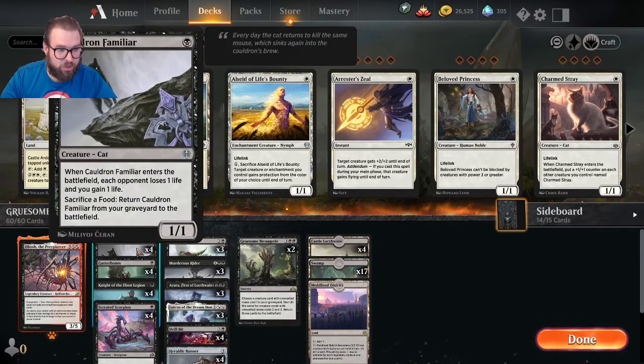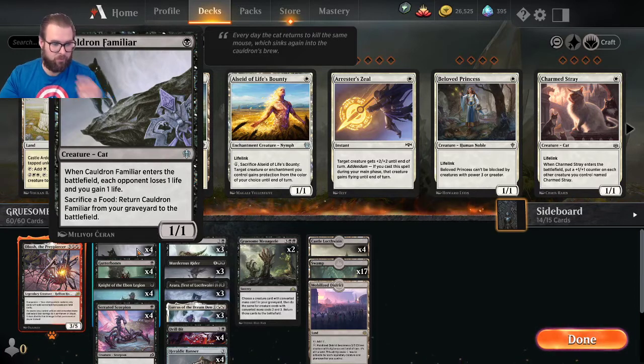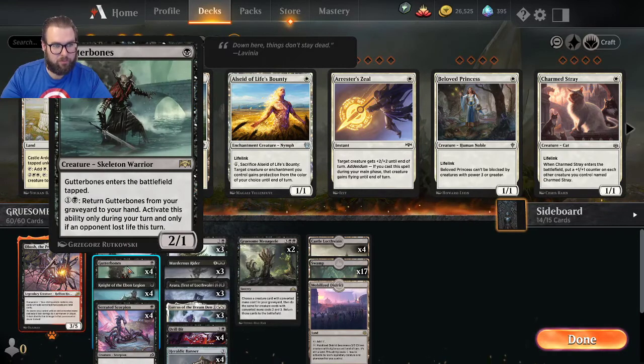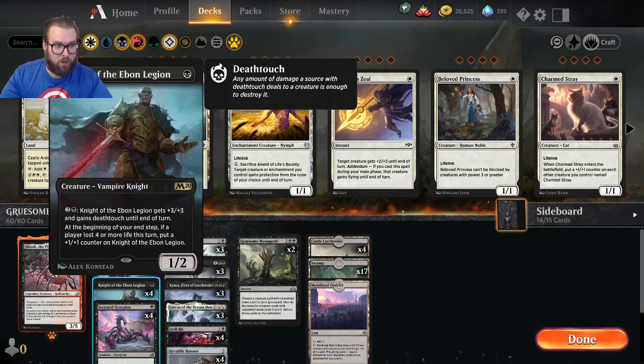On to our one-drops: four copies of Cauldron Familiar for one swamp — a 1/1. Whenever Cauldron Familiar enters the battlefield, each opponent loses one life and you gain one life. You can also sacrifice a food to return it from the graveyard. We're not dealing with food in this deck. Four copies of Gutter Bones for one swamp — a 2/1 that enters tapped. For one and a swamp, you can return Gutter Bones from the graveyard to your hand, but only during your turn if an opponent lost life this turn.